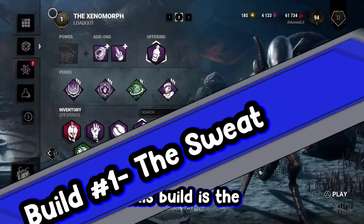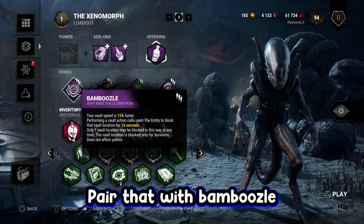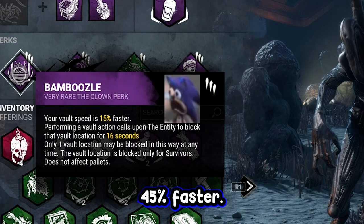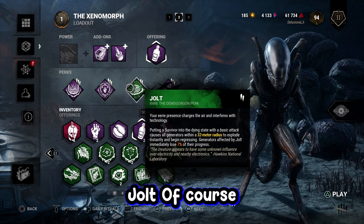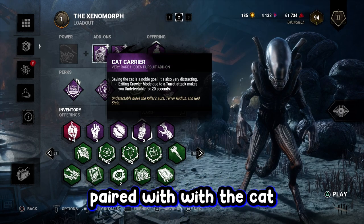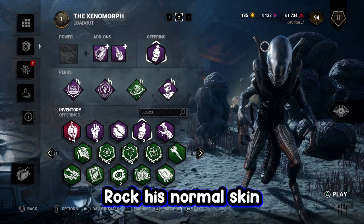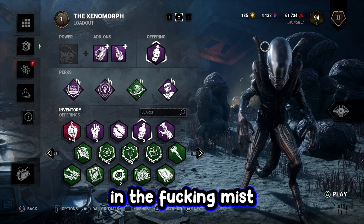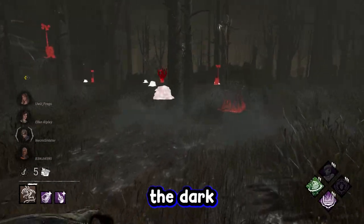This build is the stealth mode — increased vault speed while 30% in crawler mode. Pair that with Bamboozle for 45% faster vault speed. Dark Devotion gives an undetectable status effect. Jolt, of course — the true joy in my life. And Hex Plaything paired with the Murky Reagent add-on. Rock his normal skin so he can stay in the mist and we're gonna scare the shit out of some people.